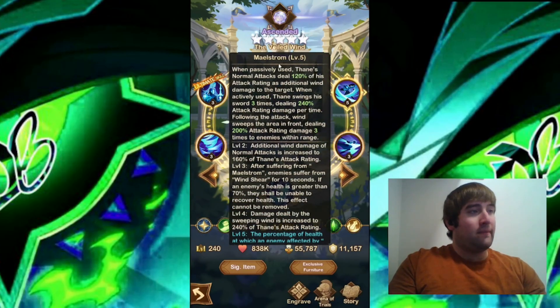Let's move on to the second ability, Maelstrom. When passively used, Thane's normal attacks deal 120% of his attack rating as additional Wind damage to the target. When actively used, Thane swings his sword three times, dealing 240% attack rating damage per time. Following the attack, Wind sweeps the area in front, dealing 200% attack rating damage three times to enemies within range. At level 2, additional Wind damage of normal attacks is increased to 160% of Thane's attack rating. At level 3, after suffering from Maelstrom, enemies suffer from Wind Shear for 10 seconds. If an enemy's health is greater than 70%, they shall be unable to recover health. This effect cannot be removed.